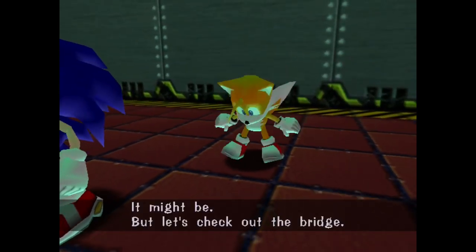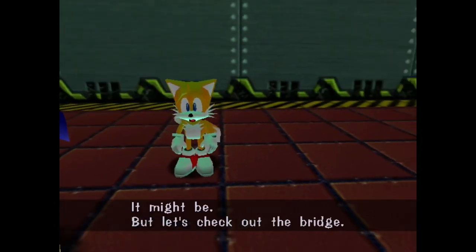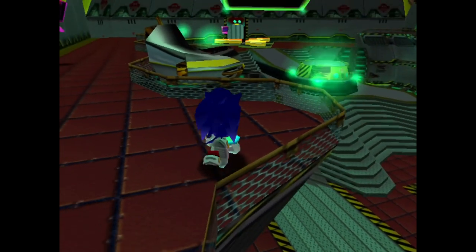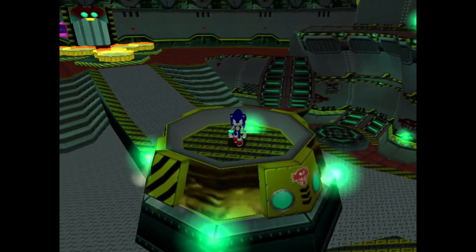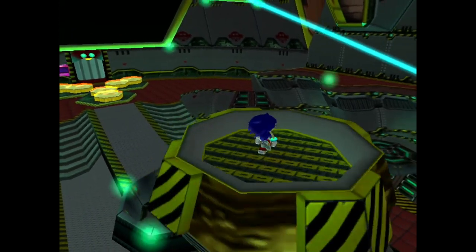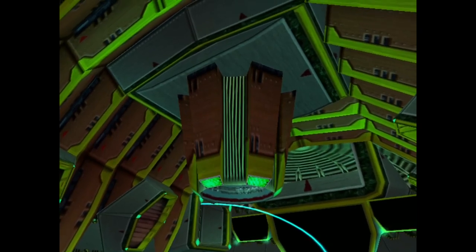Let's check out the bridge. To get over to the bridge you just want to hop inside this little... I'm not really sure what it is, but it takes us up to the top of the ship and therefore the bridge.